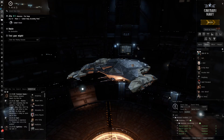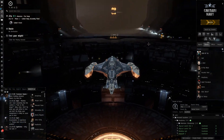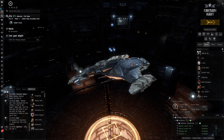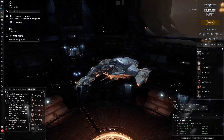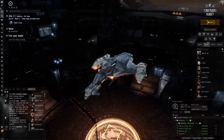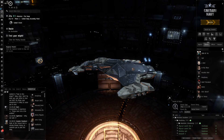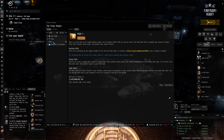Hello everybody, my name is Aceface. Today we're going to be doing some more T4 abyss in my prized Gila in Jita actually, so T4s obviously don't require using such an expensive ship, which is why I'm running them in Jita — less likely that I'm going to get ganked.